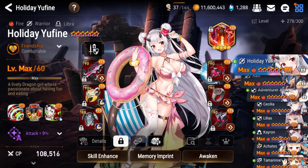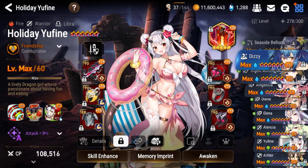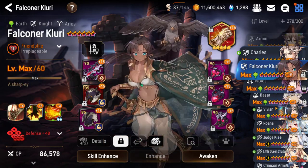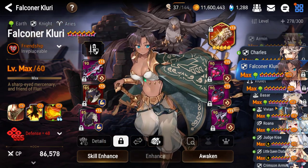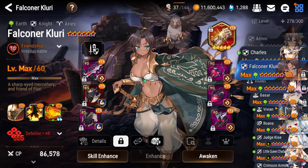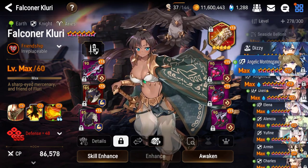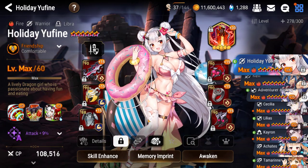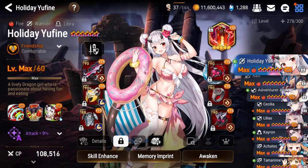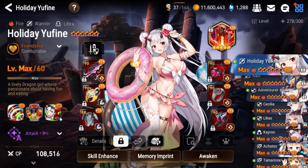I decided to build Holiday Euphine for two reasons. The first reason is I have been getting absolutely wrecked in RTA by Falconer Clurry. She's super annoying. We'll get into why taking Holiday Euphine is great against Falconer Clurry in a bit. I think she's actually a very useful unit to have in RTA, and she can work in other parts of the game as well.